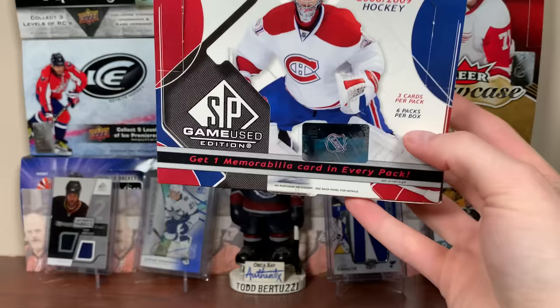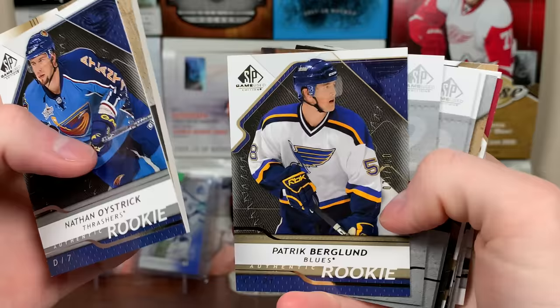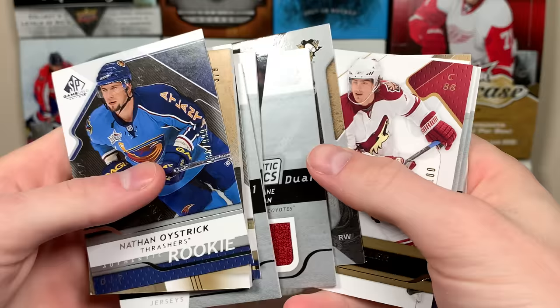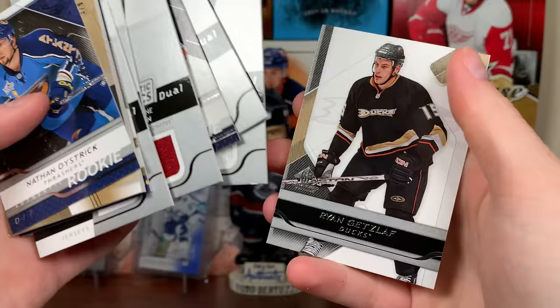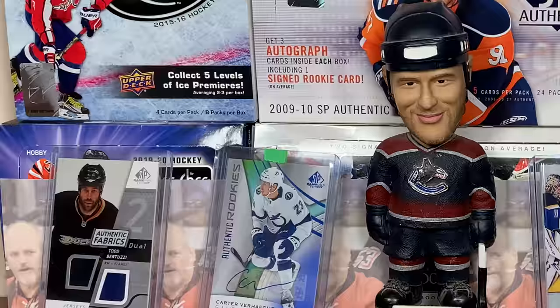So guys, that's a hobby box of 0809 SP Game Use. Can you say wow? Look at that right there — Quartets, that's not an easy pull. Bunch of really interesting jersey cards there, just great product. The auto wasn't great, but it doesn't matter — we got so many other good cards. Awesome box. Stay tuned for more breaks to come, and as always, thanks for watching. See you later.